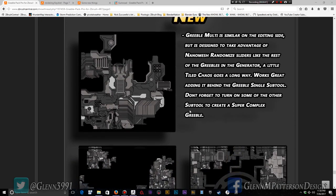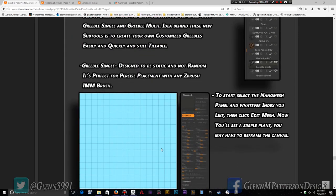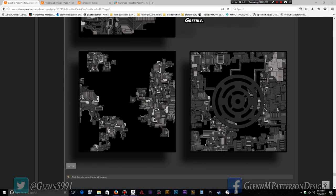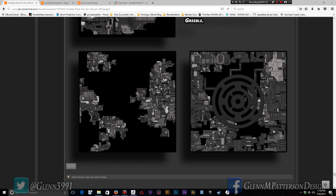Greeble Multi works like the other greebles in the generator — you get a grid where you place whatever you want using IMM brushes, send it back out, and it comes out all randomly generated. You can click Random Seed and shuffle it around. A little tiled chaos goes a long way. Combining Greeble Single and Greeble Multi together makes something really cool — and don't forget to add the older greebles like grids or pipes from previous versions.